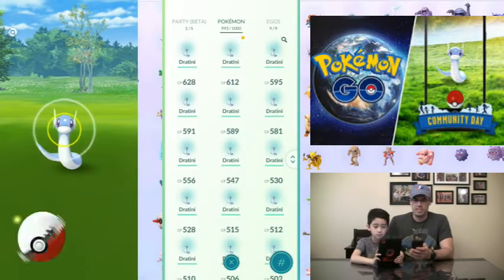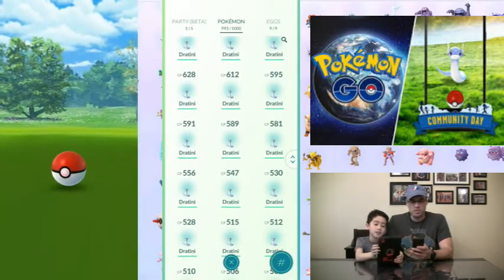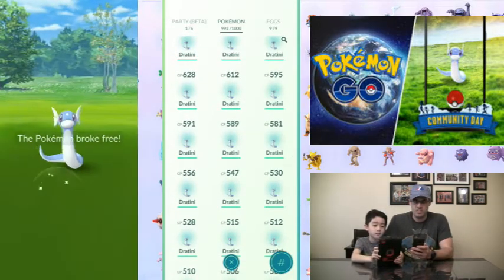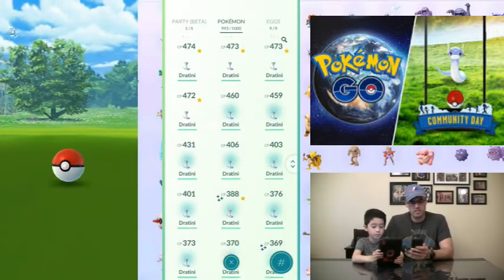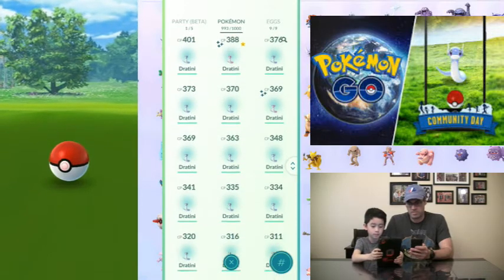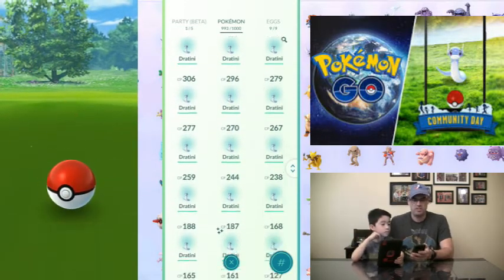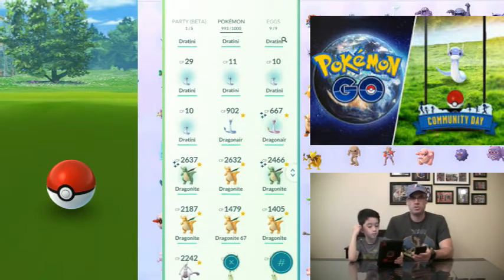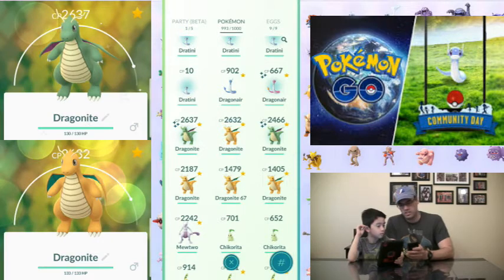We caught about a hundred Dratini. I caught five or six shiny. They were not very good, but at least I was able to catch a couple of them. If you look at them side by side, you've got the Dragonair — I'll show the Dragonair side by side with the shiny Dragonair and the shiny Dragonite. Wait, how do you have two? They look pretty cool.